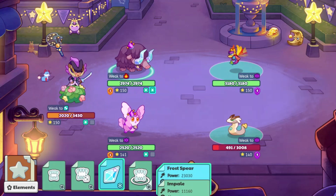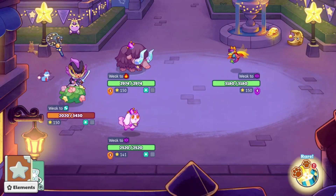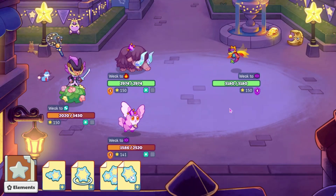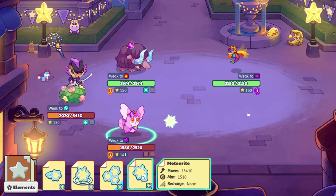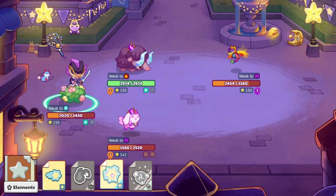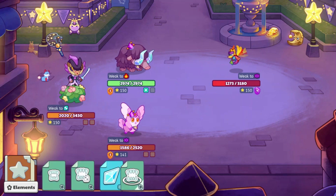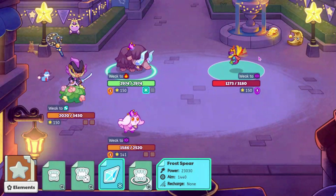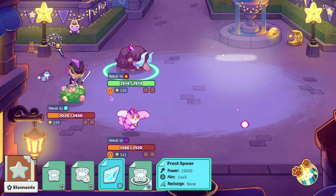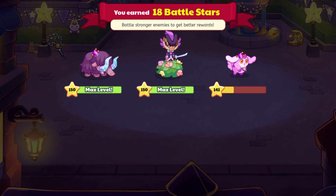Before I would probably go for Impale right here because it would probably take out Prism Tongue, but now I'm not going to because spells do a lot less damage. The opponents have a lot more health — they probably would have had about 2,500 before, and instead they have 3,180. I think that the max merge might be 5; last battle all I saw was 5 as the max. And I know that for our own pets you can get up to 6. I haven't seen 6 on any opponents yet.